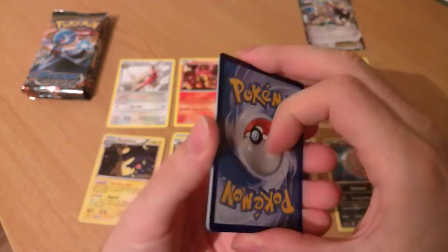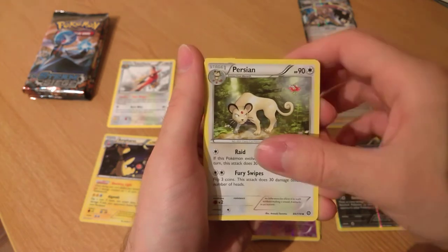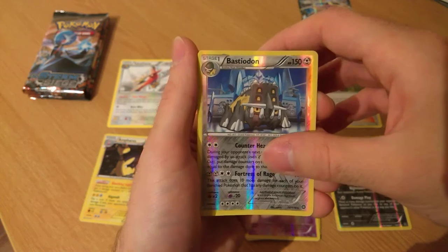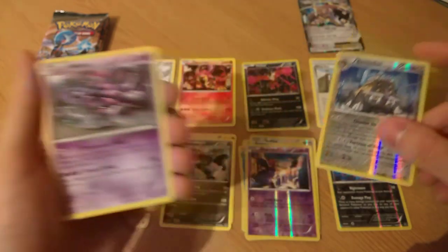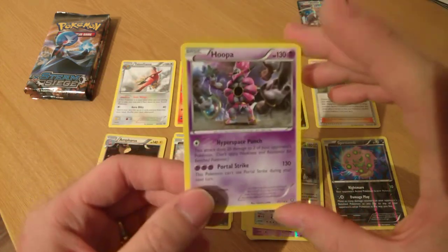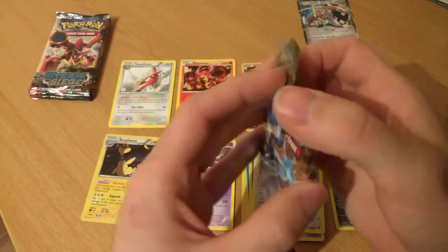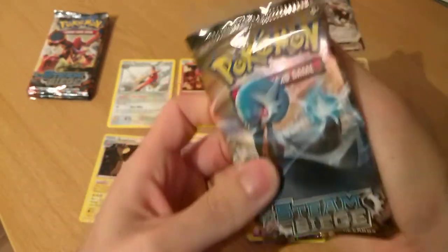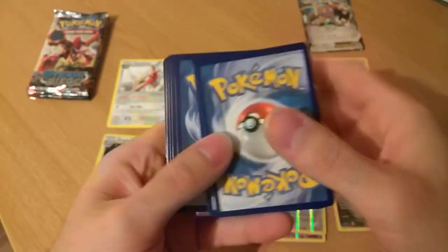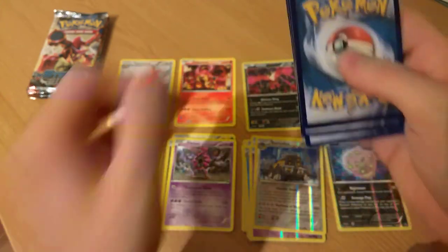Here we go — we have a Rapidash, Persian, Sheldon, Bastiodon reverse rare. And the rare is a Hoopa — not the Hoopa we had in the last video, but the Hyperspace Punch edition. Not bad cards, but you're not going to make the bench. You're no Scoundrel Ring, Hoopa. Don't know why you came back with a worse move than what you already had.